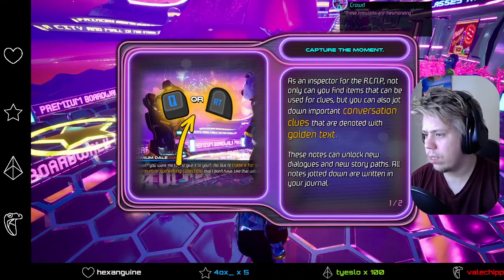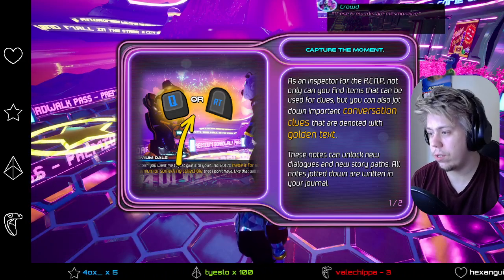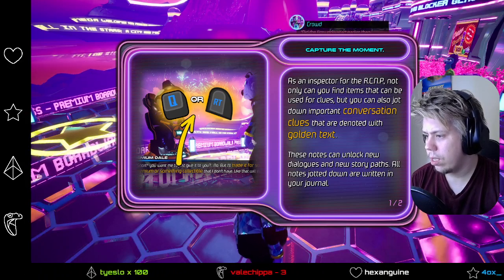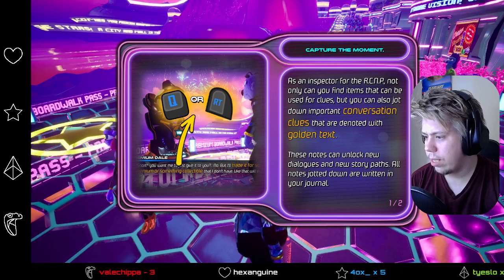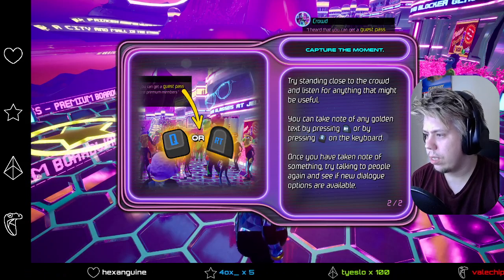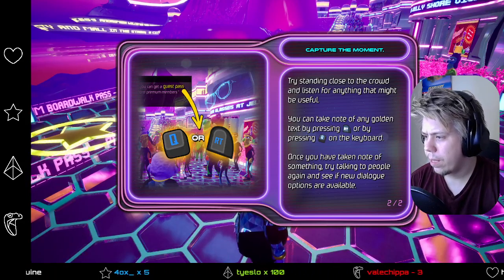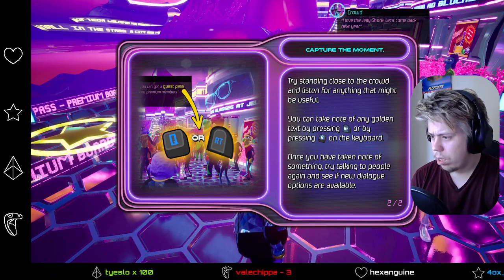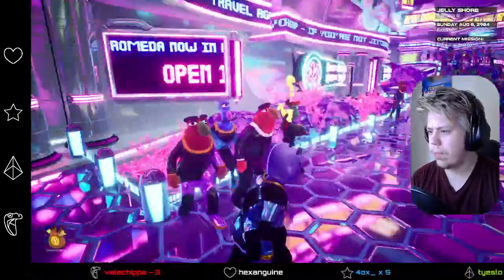As an inspector, not only can you find items that can be useful for clues, we can also jot down important conversation clues that are denoted with golden text. These notes can unlock new dialogues and story paths. All notes should have been written in your journal. Try standing close to the crowd and listening for anything that might be useful. You can take note of any golden text by pressing the trigger.